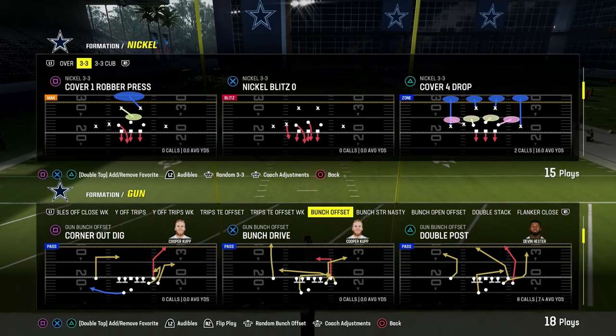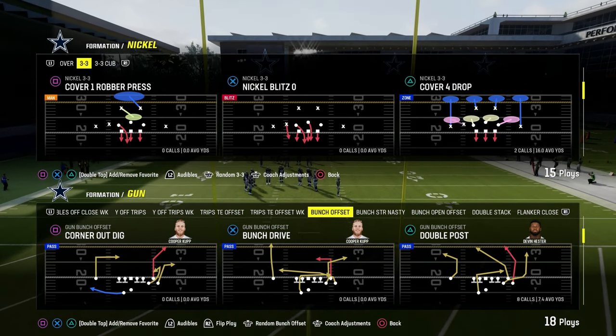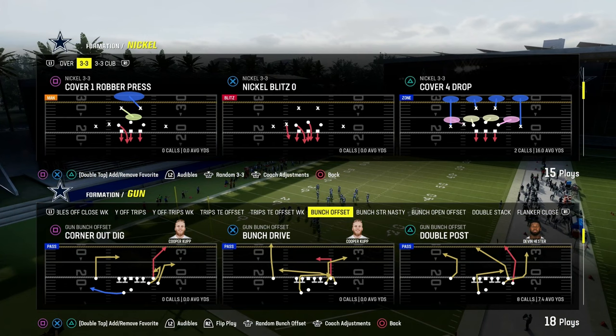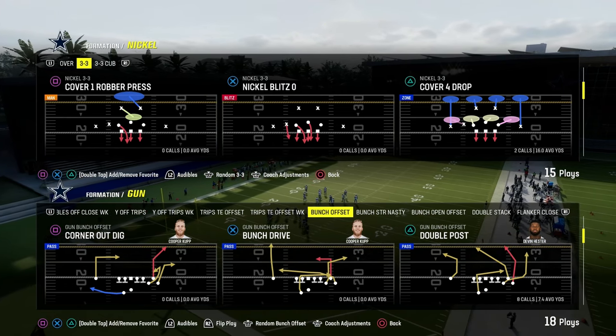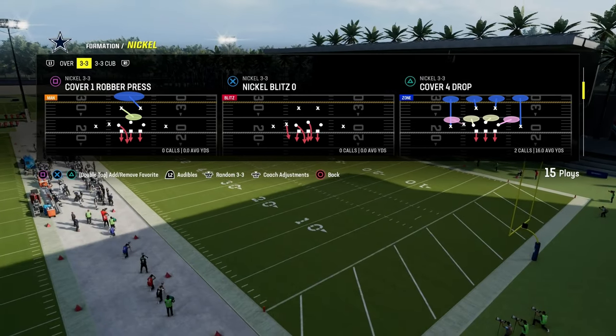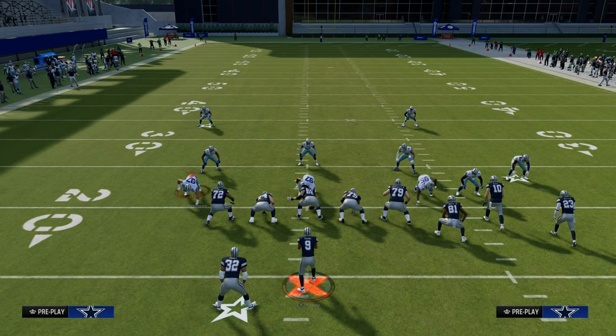The Play Double Post out of the Colts playbook is one of the best man beaters and really can beat every coverage in Madden 24. I think it's one of the best power plays in the entire game. The cool part about this play is that it is a quick snap play, and you're only going to need one or two hot routes to make this play effective. This comes out of the Colts playbook.